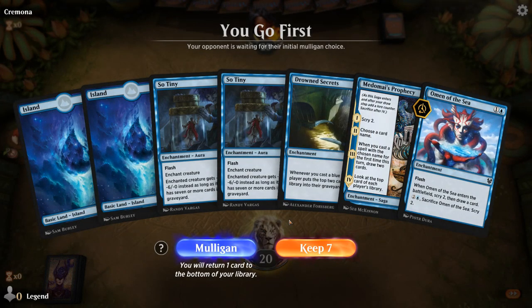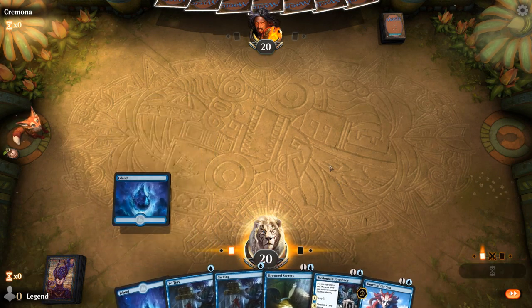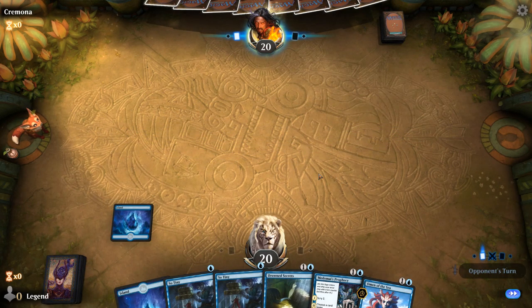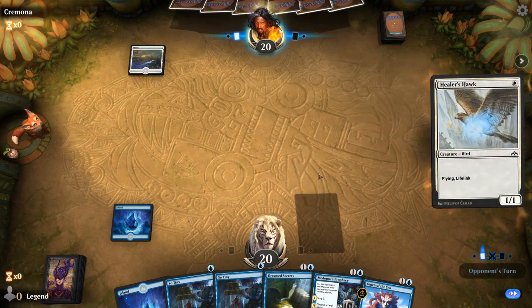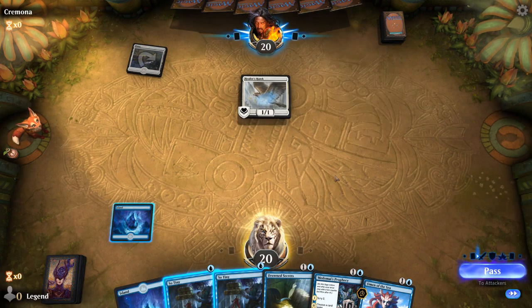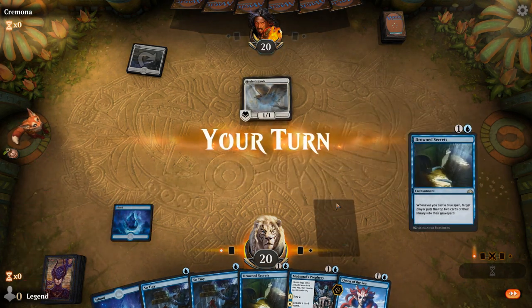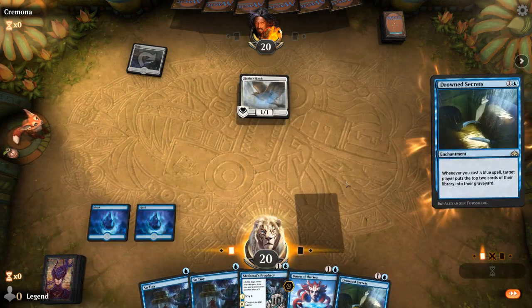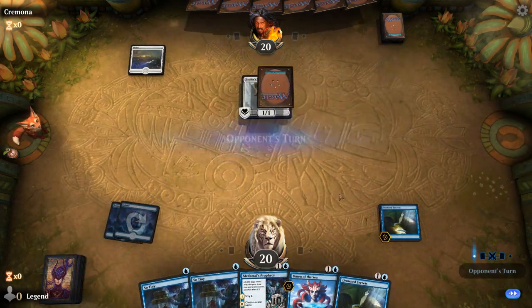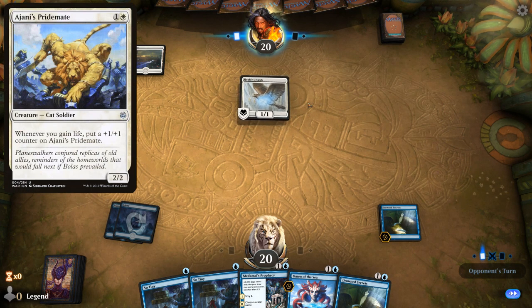Game three — we're on the play. We've got a Drowned Secrets, hopefully we can find more Drowned Secrets, Mirror Maids, or Sages. Double So Tiny as interaction. Facing a black-white life gain deck — there's the Healer's Hawk. We could put a So Tiny on the hawk, or wait until Drowned Secrets is in play to get a mill 2 out of it. The hawk doesn't hit super hard, but if they follow with Ajani's Pridemate I might regret it — and there's the Pridemate.